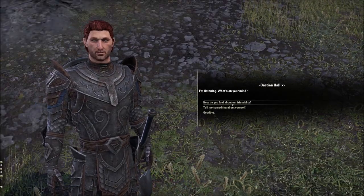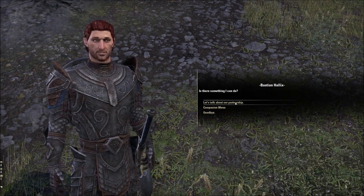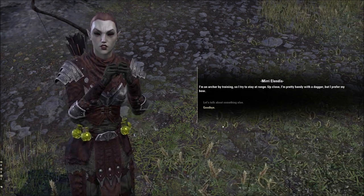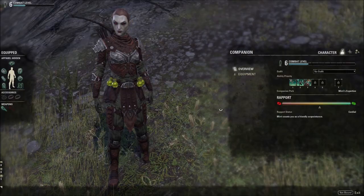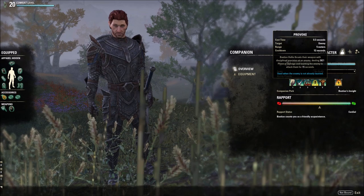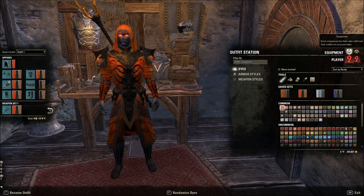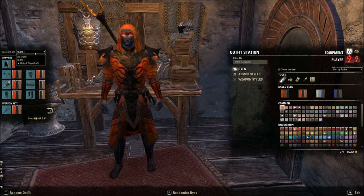The rapport system tracks the story progression side of companions. It goes up and down based on actions you take while your companion is active. Check your journal for hints on ways to increase rapport — it lists some achievements that give a nice boost. Similar to companions in other games, stealing from people or killing innocents will cause a good companion to react negatively. As you rank up rapport, companions unlock more dialogue and quest options. If rapport drops too low, the companion can temporarily leave, but since it's account-bound, they will return.